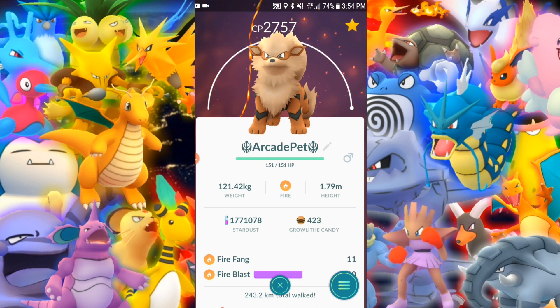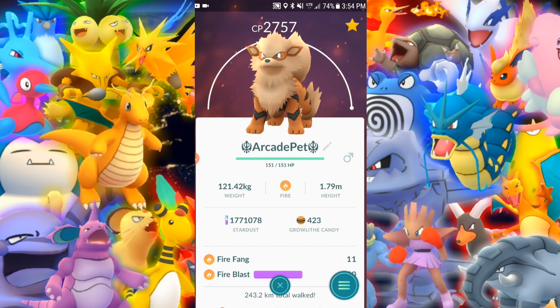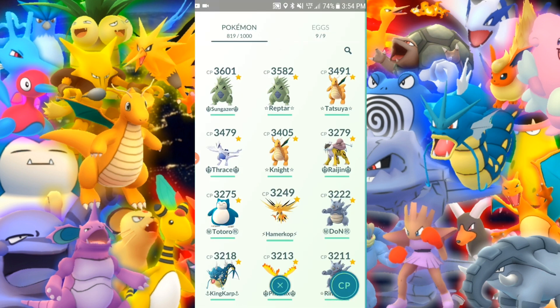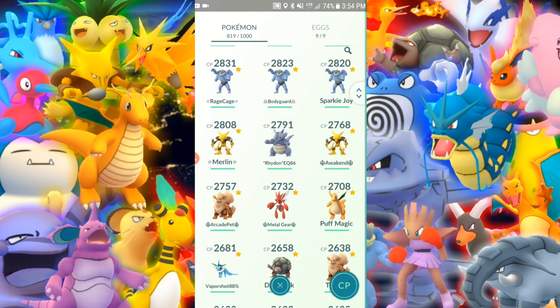Arcanine — a fan favorite here. Fire Fang and Fire Blast. I don't think you can get Flamethrower anymore — that might be a legacy move. I need to change that to a double charge move. I was thinking I might even change this one to Wild Charge.